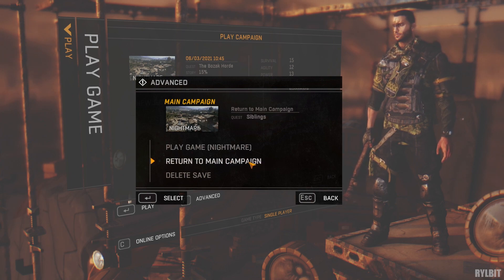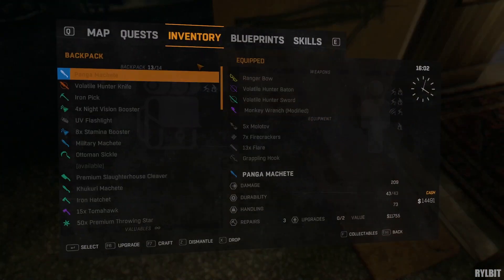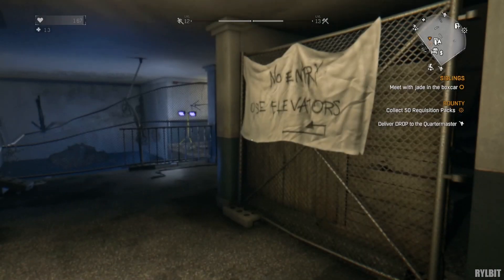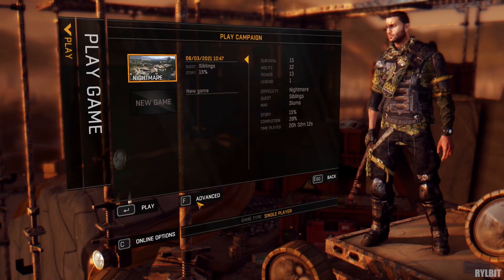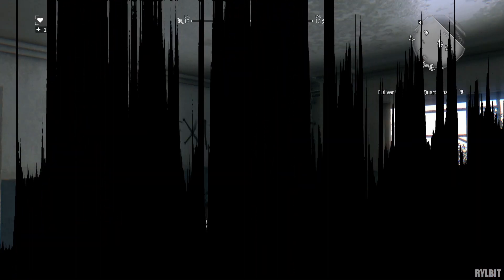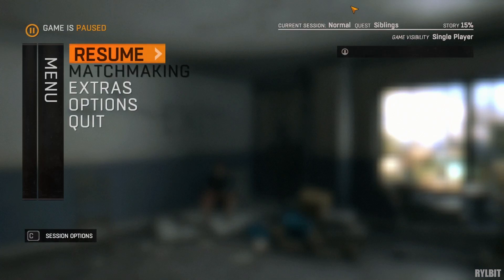To fix this, click return to main campaign. Now go to quests, then track the story quest. Let's see if this solved the problem — and it did. Now we're back to normal mode.